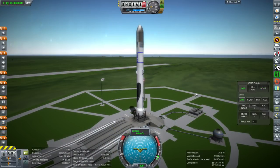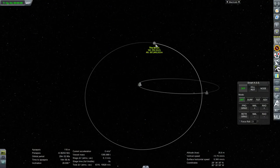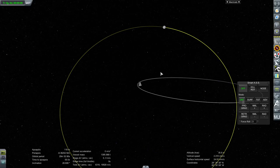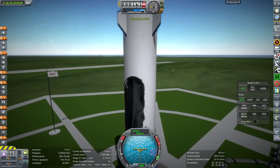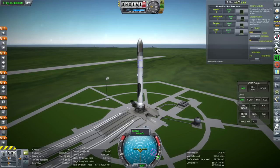Our next launch is a lander for the moon — a lander that does not stage between landing and ascending again into lunar orbit, so it can be reused. It's a single-stage lander, unlike the Apollo missions' lander. It can carry three Kerbals. It's the Alcor pod, which actually has a very nice interior.